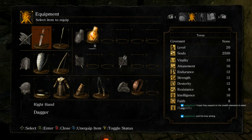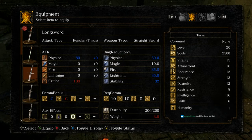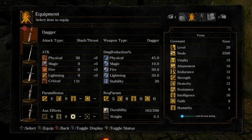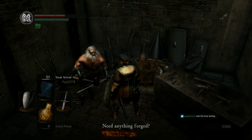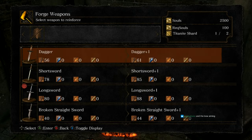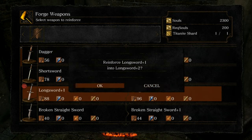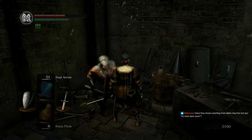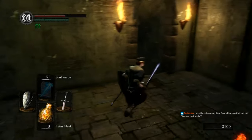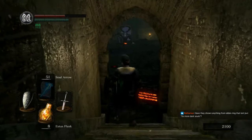I can wield the Long Sword — I might switch to it for now and then switch back to a dagger later. There's really no reason not to upgrade things with Titanite Shards because they're really easy to get later — Andre sells them for quite cheap. It's expensive at this stage of the game, but by the time we're doing later stuff it'll be basically nothing.